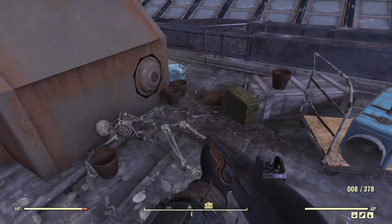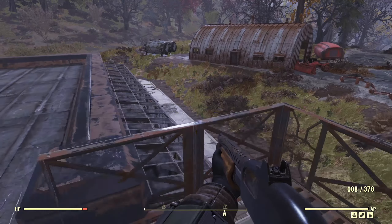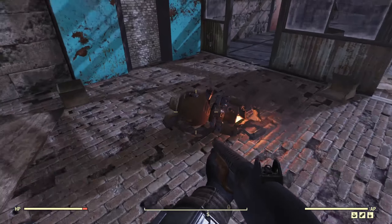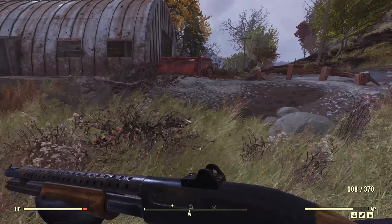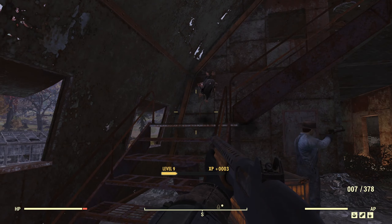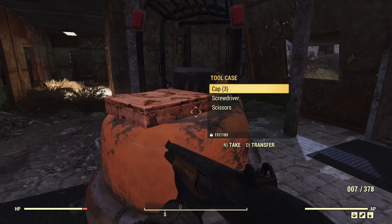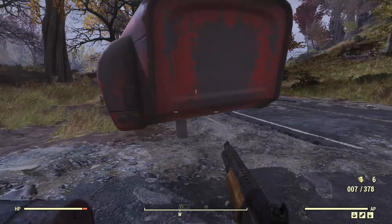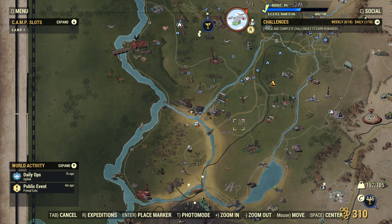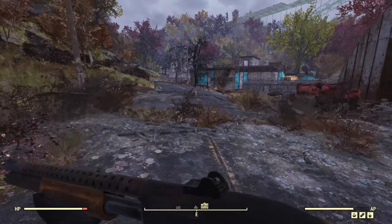That thing is on the roof and it had a vacuum tube. I am really swimming in shotgun shells now — I do not need more. Saiko and a melon — maybe I can do something fun with the melon.